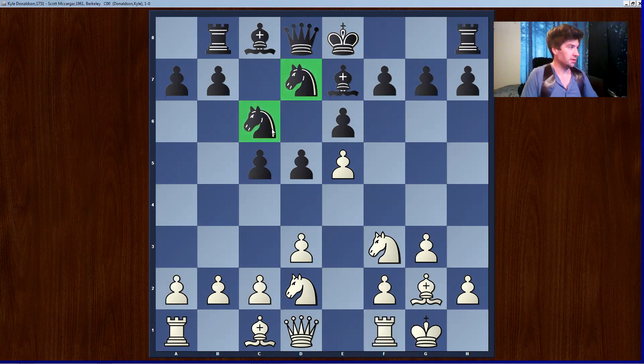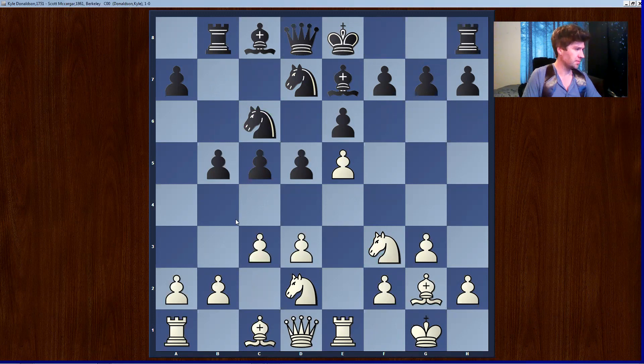There's a French maneuver. We've got two pieces hitting the e5 pawn, so we've defended it once. How does white defend it a second time? Rook e1. There it goes — b5. He's really playing on the queen side now. So I play c3 and the idea is to play d4 and try to discourage this move, or maybe just recapture with the pawn.